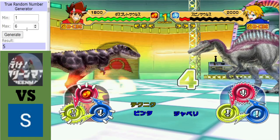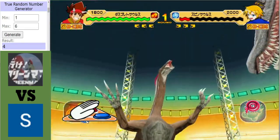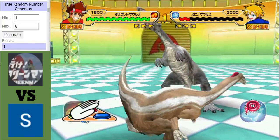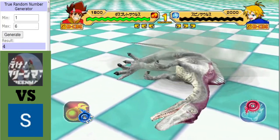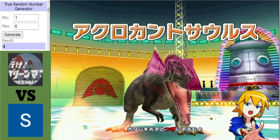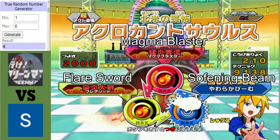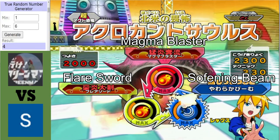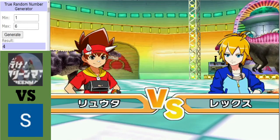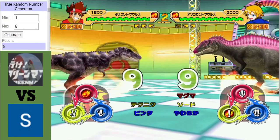I need to change the controls — when I had to reinstall Windows I had to reinstall the game and reconfigure everything. So I have W, A, S for player one and I, J, K for player two. Anyway, back to the matchup — the Spinosaurus goes down and up next for Starpumpkin we have an alpha Acrocanthosaurus. This one is quite attack-minded; that magma blaster could be deadly and softening beam is quite an interesting move, with flier sword as well.